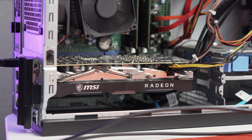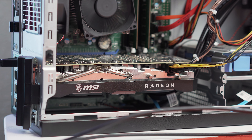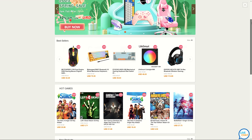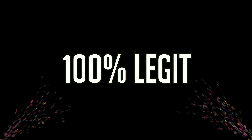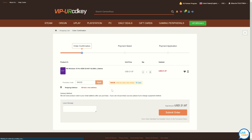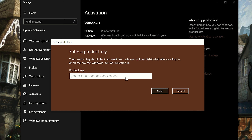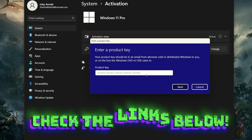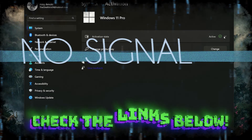So without further ado, let's dive right in right after a word from our sponsor. With VIP URCD key, you can install and activate Windows for only 16 bucks. It's fast, easy, and 100% legit. You can now enter my new promo code for 2023, RAV25, which will save you 25% on your purchase. So get rid of that Windows activation watermark and get your system activated today. It also works for Windows 11 as well. Check the links in the description.